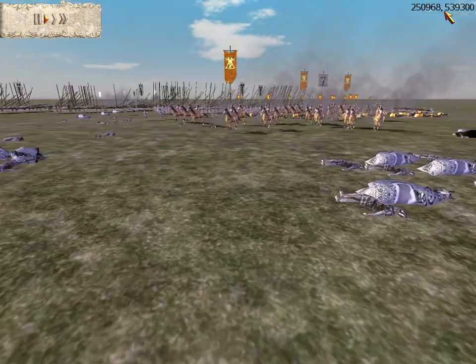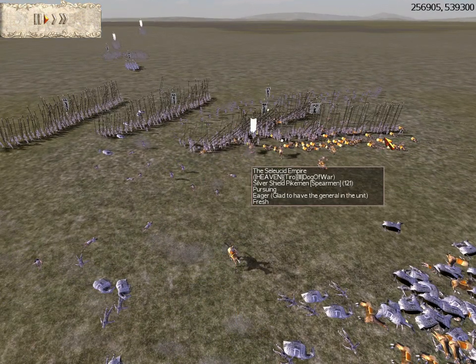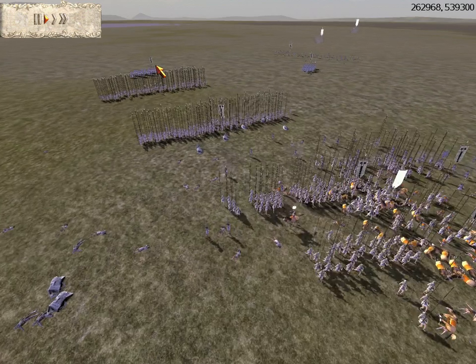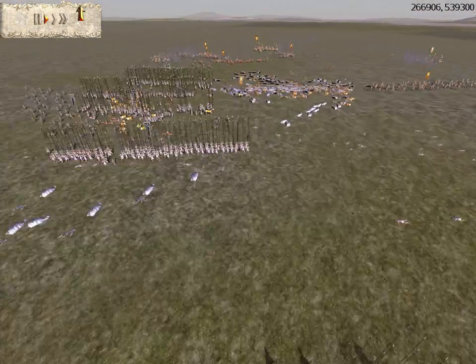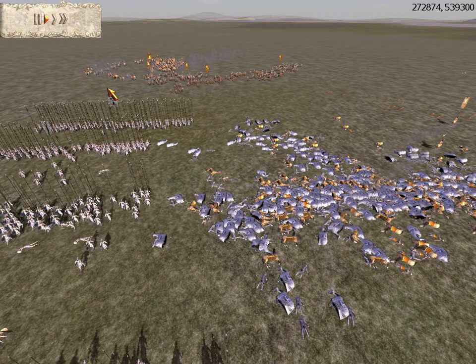Now I run my guys right into his pikemen here — I had a bay of micro laps right into his General, which routed two of my units. Look at all the dead horses there. There's one of his Cataphracts that came back from routing, and there's another one hiding behind the pikemen. But I start spreading my units out and he starts pursuing my Archers, since I have them on Skirmish Mode — they run away.